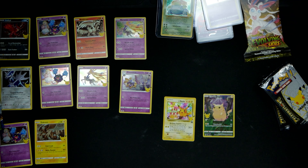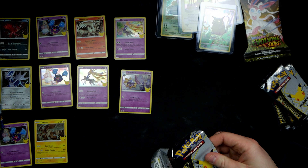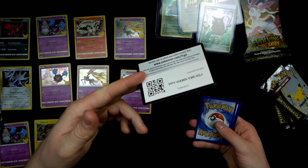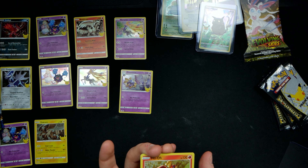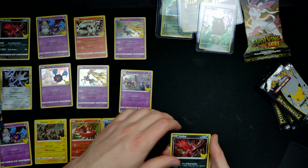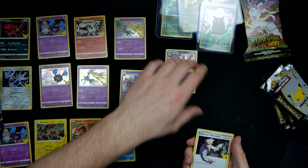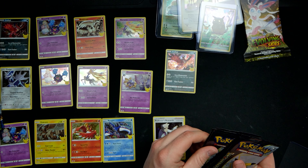Boom — Xerneas, I got a lot of those. Cosmog again. Pikachu's Birthday — I like that. Honestly this has been going really well today. Flip and we got a Ho-Oh, that's a good one. A Kyogre, old school. A Yveltal. And last we got a Professor's Research. Okay, that's not terrible.